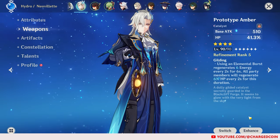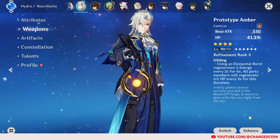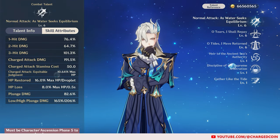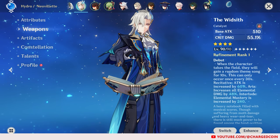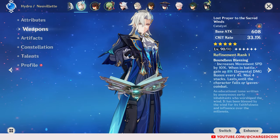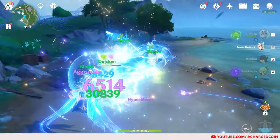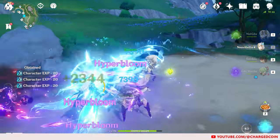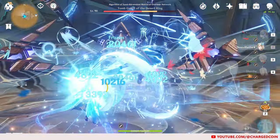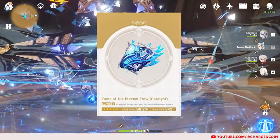For his weapons, the 4-star HP weapon Prototype Amber will work well to boost his damage as he scales off HP. The Widsith will also work to boost his crit damage. The 5-star standard banner weapon, Lost Prayer to the Sacred Winds, will also be beneficial to increase his crit rate, movement speed, and elemental damage. Other HP boosting weapons, and of course his signature weapon, will work too.